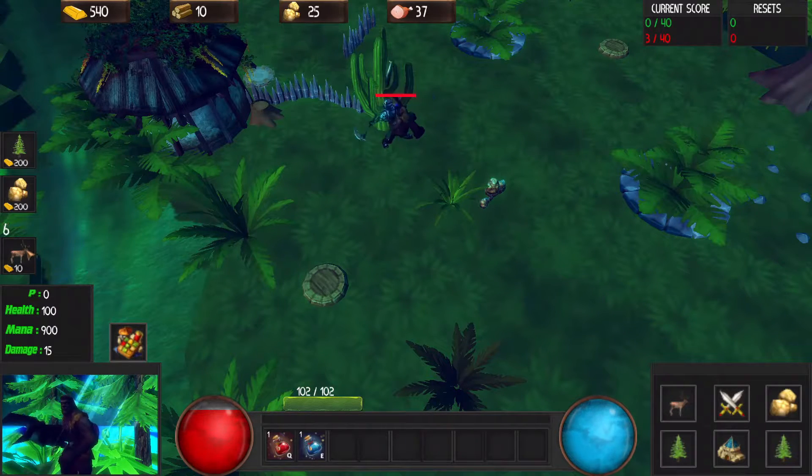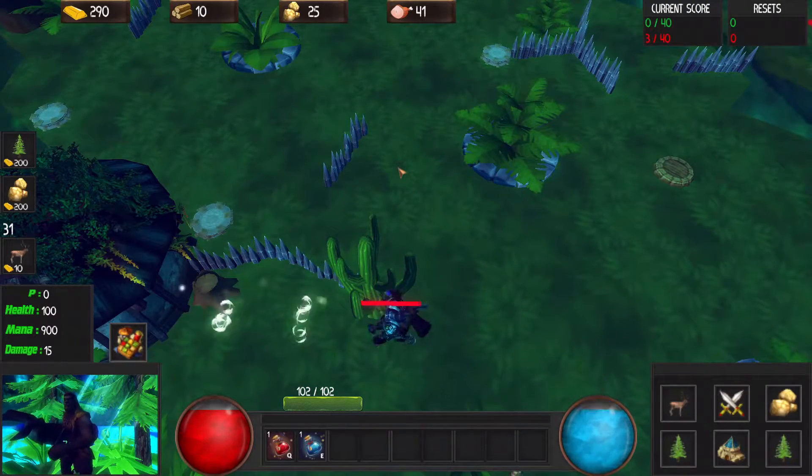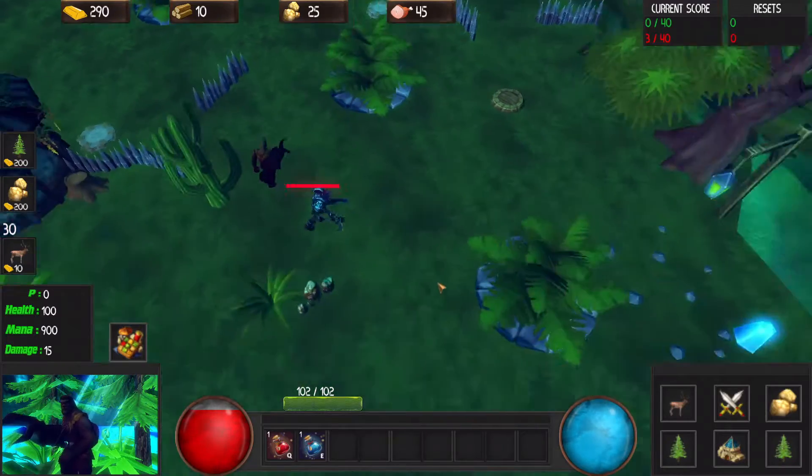Can I click these? I can click the deer statue. This guy doesn't seem to care about me, and I don't care about him, so I'll just ignore him and keep wandering around.